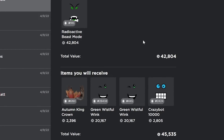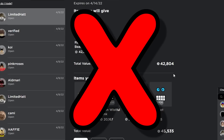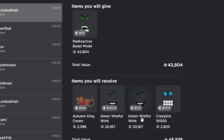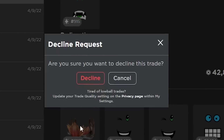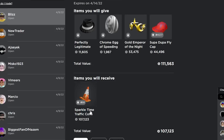I just got this trade which is actually a 3k overpay — it's 50k for 53k — but I actually don't think I'm gonna accept it because I don't really want the green whisper links, and I could probably get even more on this item, so I'm just gonna decline.